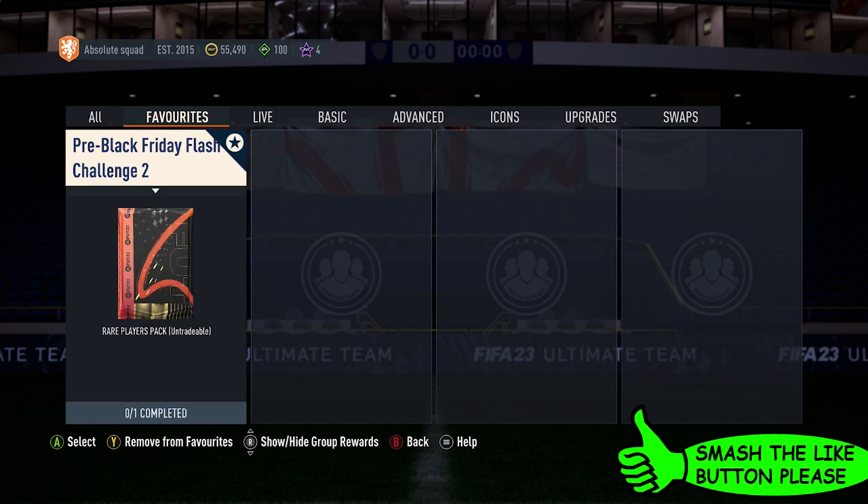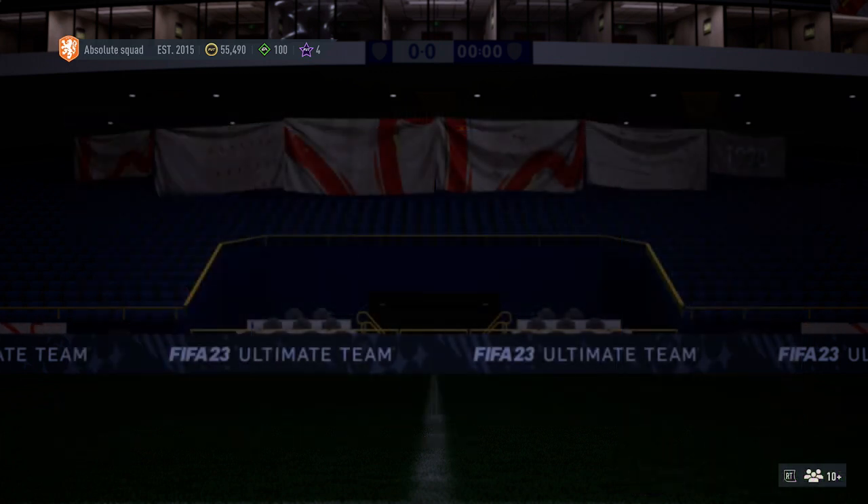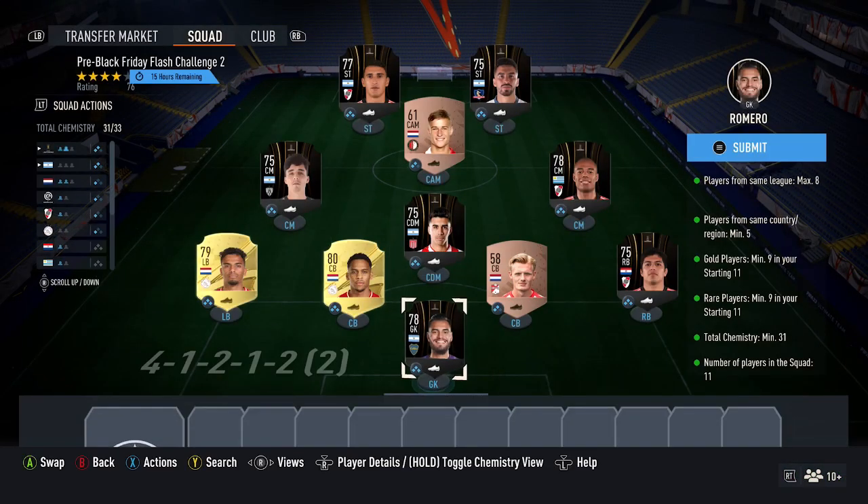For the new Black Friday Flash Challenge SBC, you get a 50k pack which is untradeable. The requirements are: 8 players max in 1 league, 5 players in the same country, 9 gold cards, 9 rare cards, and 31 chemistry. I recommend using Libertadores cards as they count as gold rare cards and they're cheaper than all the gold rare cards in the main leagues.